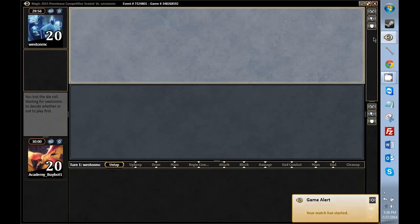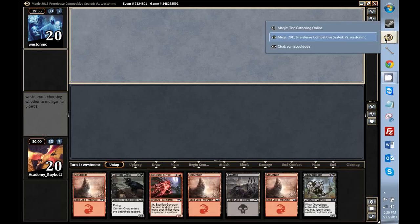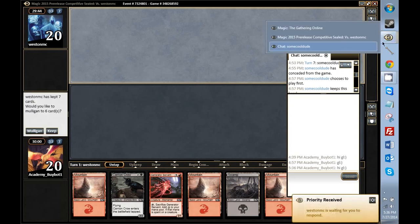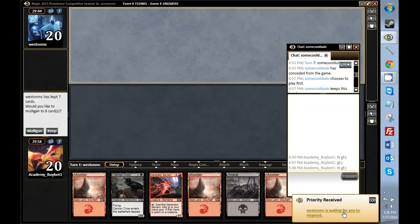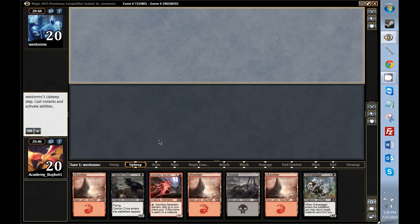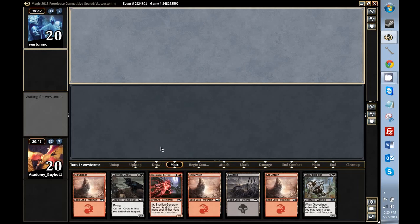Hello everybody, we're back for round two. We are playing against the lovely Weston MC. Hopefully this gets to him and not our previous opponent. I'm not exactly sure entirely how that works just yet. This hand is mediocre. I can haste out a Generator Servant and replay it — we'll keep this. So this hand is like on curve, but it doesn't have anything really powerful. What we don't want to see are more lands. This is the sort of hand that I wish I had that cycling thing for.